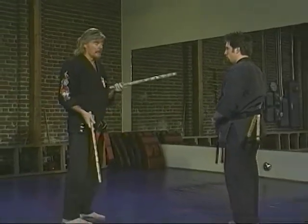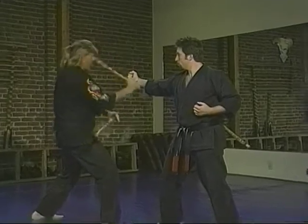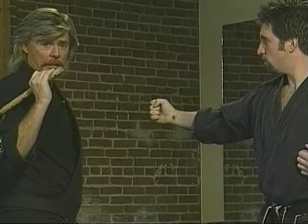Cliff's going to step through with a right roundhouse punch. I'm going to step back, anchor my elbow, and whip this into action as I block and strike. Every strike is a block, and every block is a strike.